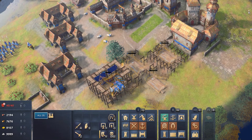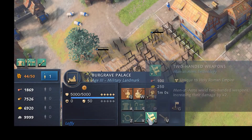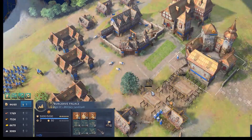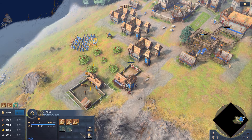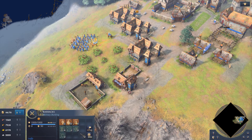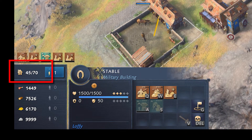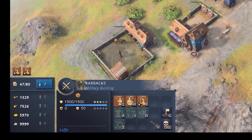Then it's time to research new technologies and other improvements. Also keep on advancing from one age to another and keep building your army. From now on, I'm pretty sure you can advance on your own. Don't forget to keep an eye on your total population number and use your villagers to construct more houses as your population grows.